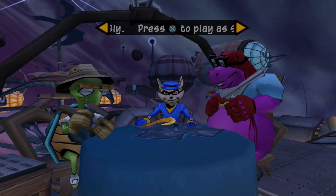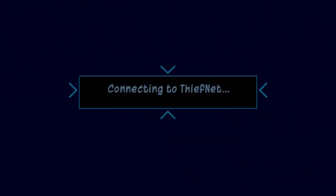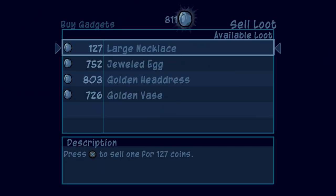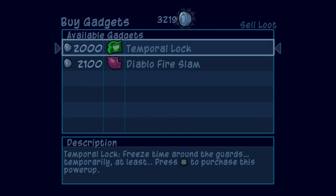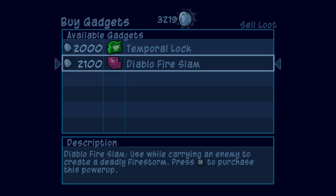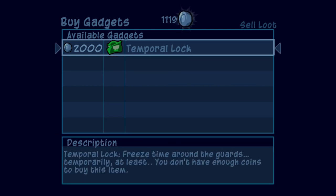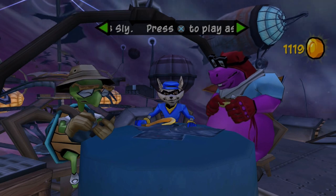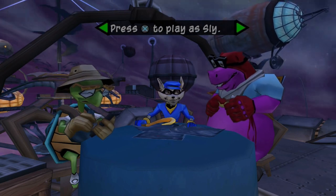Don't worry — they won't know where we are, and they're totally not surrounding the safe house as we speak. For the last time ever, let's sell all our treasure: the jeweled egg, the golden headdress, and the golden vase. And we are still just short of our goal to get both Bentley and Murray's gadgets. So I think for now let's grab Murray's, and I'll be right back one more time so I can snag the last of the money we need to get Bentley's gadget.